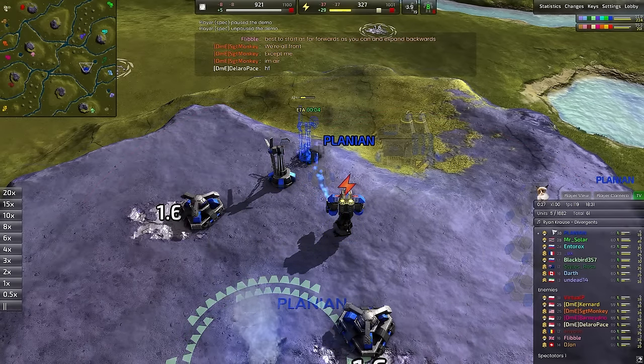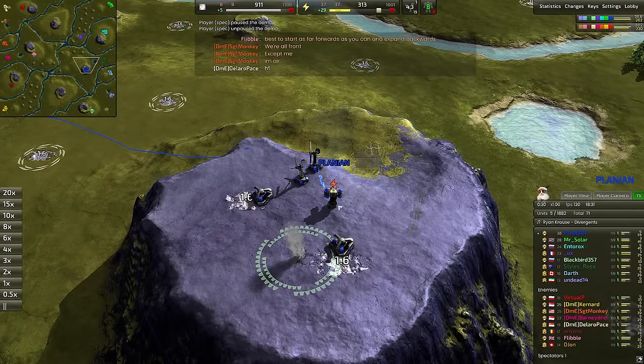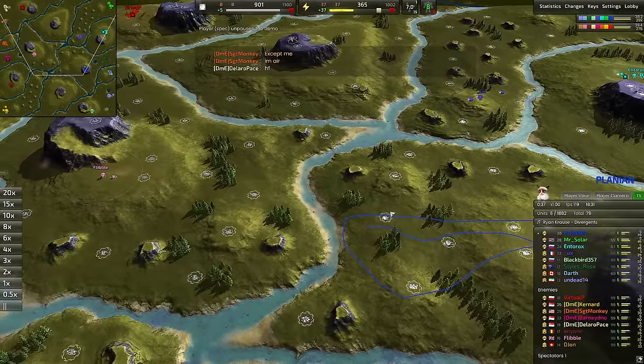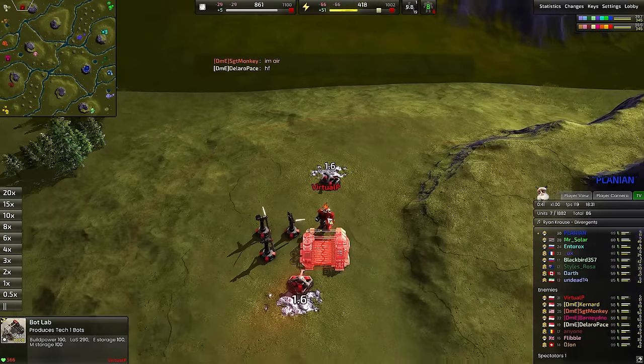Planion clocking in at 30 true skill, no flag, hailing from the depths of nowhere, with Silver Tail chevrons as well — going to be showing us exactly what they've got on the front lines. Now this is a tricky spot, and we'll get into that in just a second after we meet our red team leader, Virtual P.